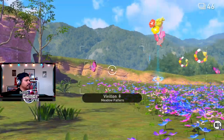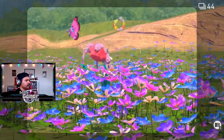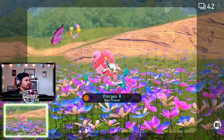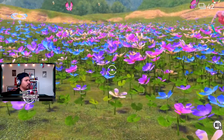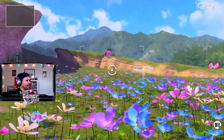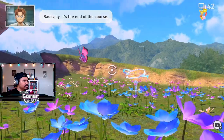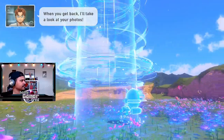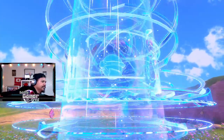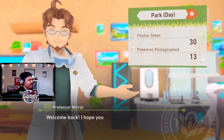Is that the exit? Make sure I'm not missing anything. I think that's it. The symbol marks the spot where you'll teleport back to camp — basically it's the end of the course. All right, let's go! First course, first time. Let's look at the damage — 13 Pokémon Photographer.